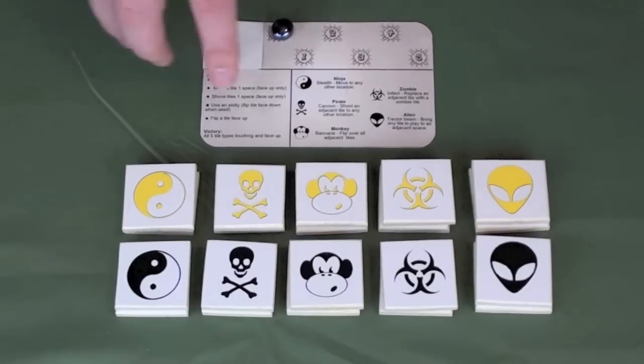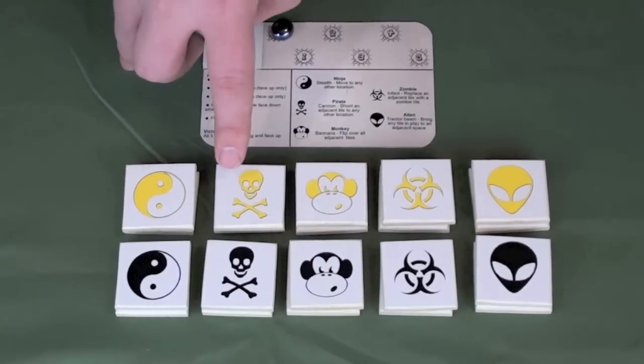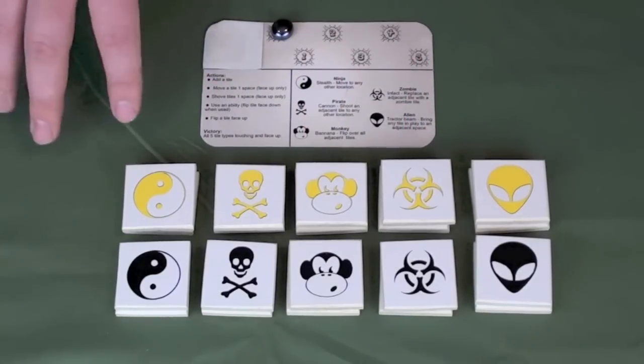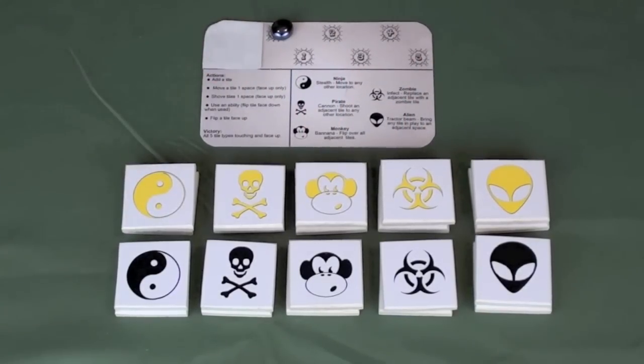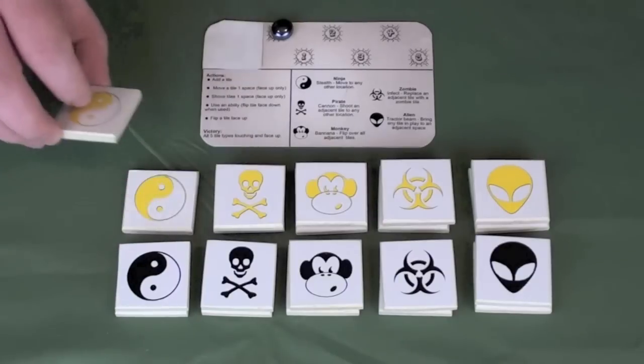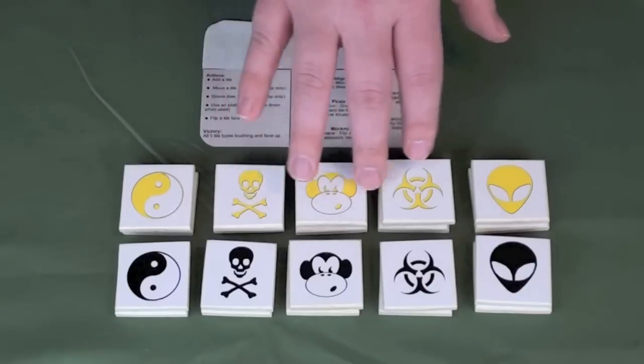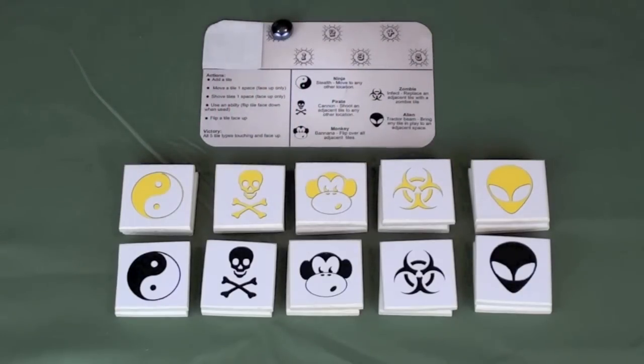The pieces are, from left to right: Ninja, Pirate, Monkey, Zombie, and Alien, available in two different colors — yellow and black — with two of each type of piece. The objective is to get all five of these pieces, each a different type, in a connection pattern on the board so that all of them are touching and active at the same time.